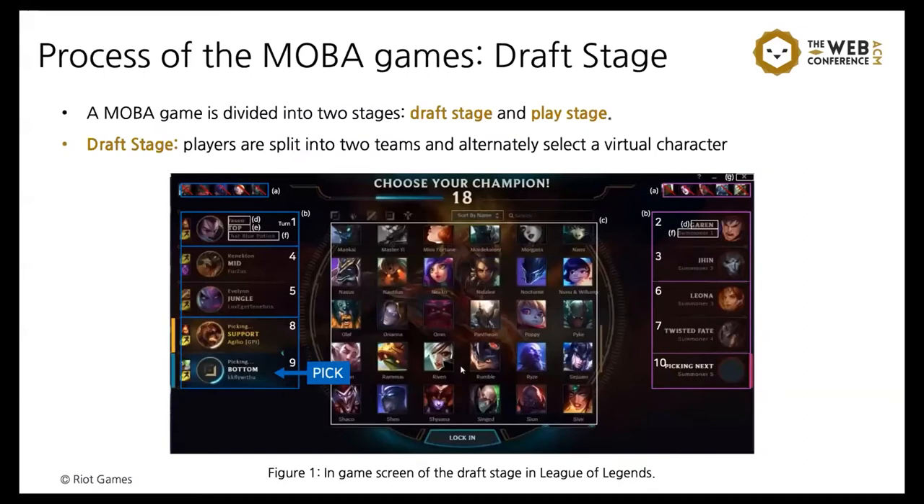Commonly, MOBA games are divided into two stages: Draft Stage and Play Stage. In the Draft Stage, players are split into two teams and alternatively select a virtual character, known as a champion, to play. Figure 1 displays the in-game screen of the Draft Stage in League of Legends. The left side is the blue team and the right side is the purple team. Players 1 through 8 have already selected champions, and it is now player 9's turn. After that, player 10 picks their champion and the Draft Stage is over.